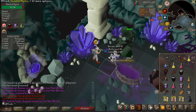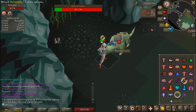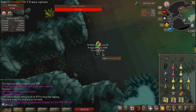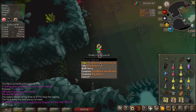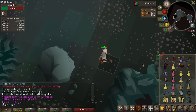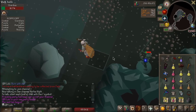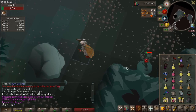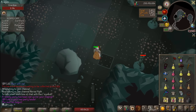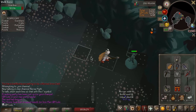I didn't know you could get a longbone from these things. I just discovered a method where you walk under Muttadile every tick and pray Melee — since you get full damage protection from Pray Melee, you don't take any damage from the small Muttadile. Range protection only gives half protection, so it's really nice to negate most of the damage.